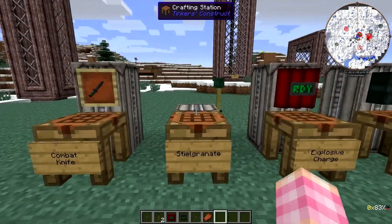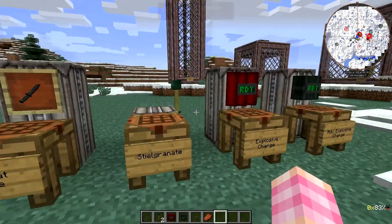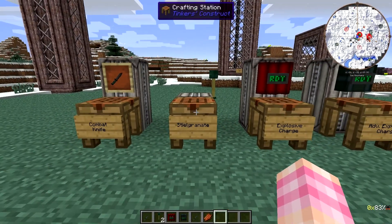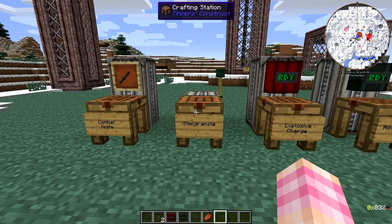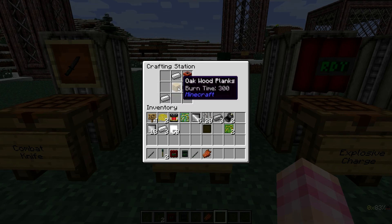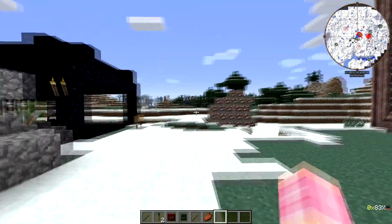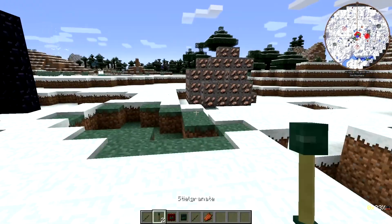Next we have the steel grenade. This is a German hand grenade used in World War II — it's a stick grenade. To craft it, you need a TNT, three iron ingots, and an oak wood plank arranged in a sideways Y shape with your iron, a plank in the middle, and a TNT on the top right. You get 16 of them, so it's pretty good as far as efficiency to materials goes.